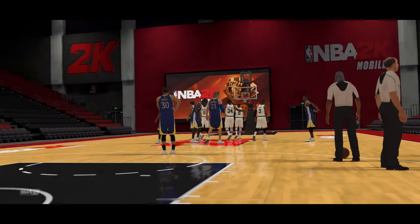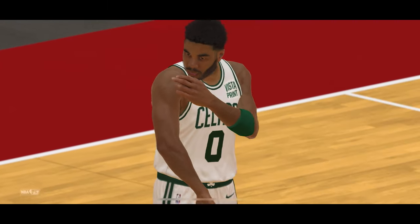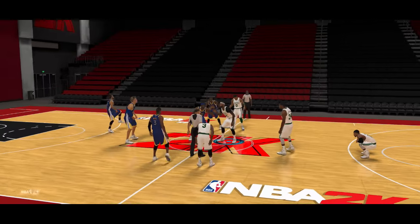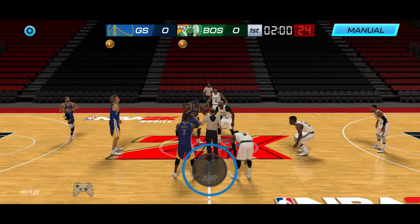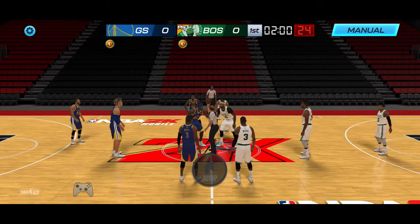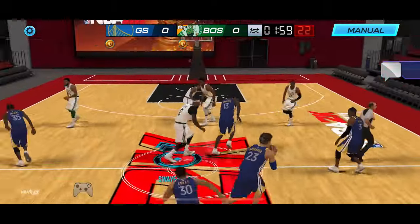Yeah, we had to go change the uniform, so now we're in the Celtics going up against Golden State. I see a Curry, I see KD — hopefully he's not a Curry spammer, but it's all good. Who is that? Is that Chris Paul? No, that's D-Wade — he's got D-Wade. I was about to say Chris Paul had an alternate positions card. Let's go!